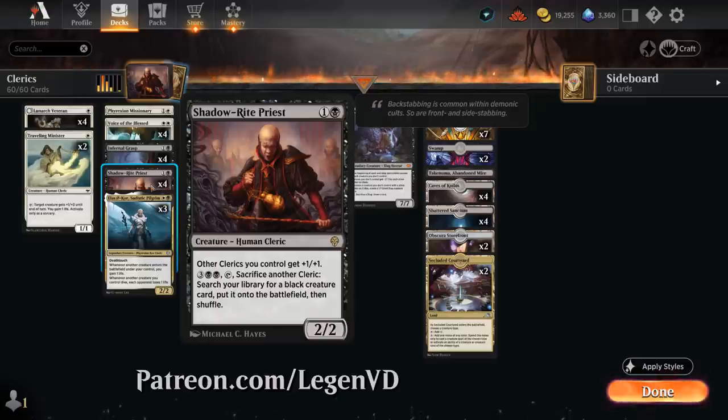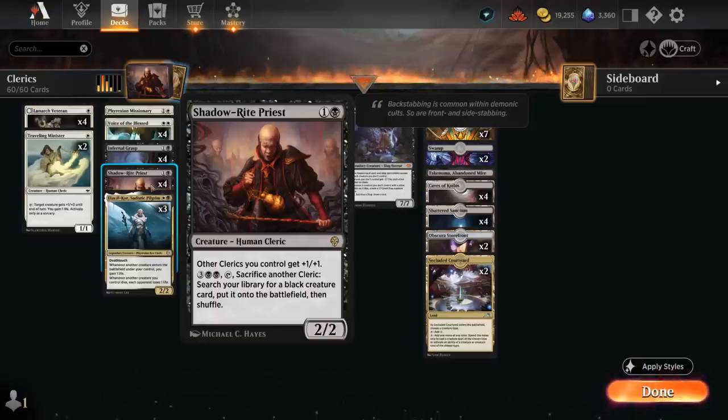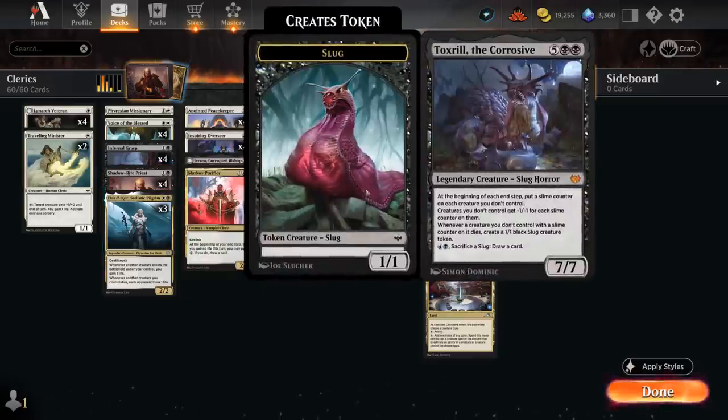Shadow Ride Priest costs two mana, is a 2-2, giving other clerics we control plus one plus one. For five mana we can tap it and sacrifice another cleric to search our library for a black creature card and put it straight onto the battlefield. That's the reason why we have one copy of Toxtril the Corrosive in our deck, which we can search up as early as turn five.